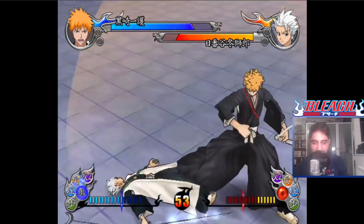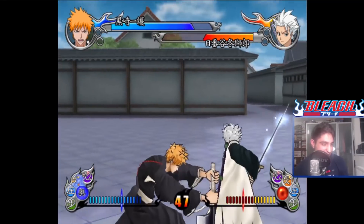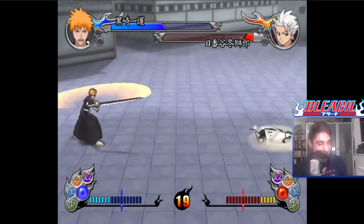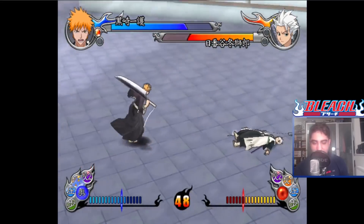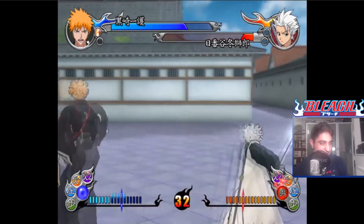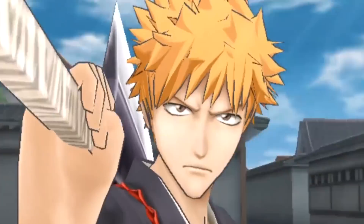I always find it interesting when they've got Hitsugaya in the game. We saw Hitsugaya in Soul Resurrection, and this game also has a very nice character model of him. In 2005, you can't get better than this. Bleach Shinigami in the Twilight definitely lives up to my expectations. It's got some really interesting game mechanics — I love this slow motion mode. Obviously I haven't got time to learn all of the combos, but you can tell it's a rather fleshed out game.